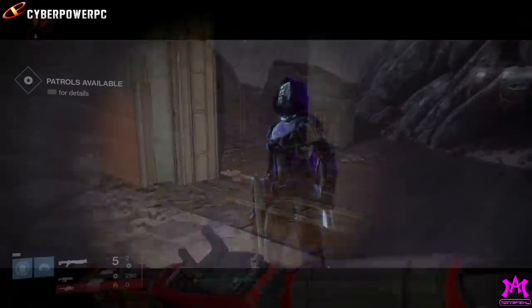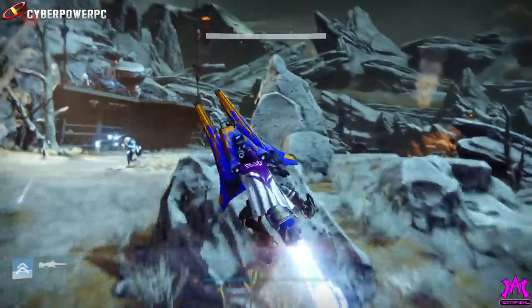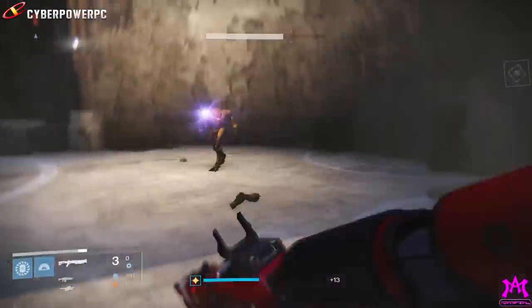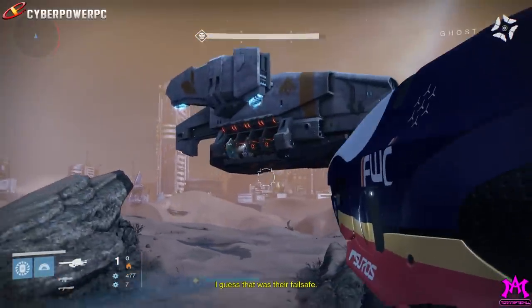We know if we need to kill hive majors, we just go in the basement of the Earth's spawn. We know if we need to kill fallen majors, we can head out to Venus and beat up on that captain that everyone fights over. For Vex, we go mess up the minotaurs — we have the exclusion zone. You see where I'm going with this, you catch what I'm throwing.